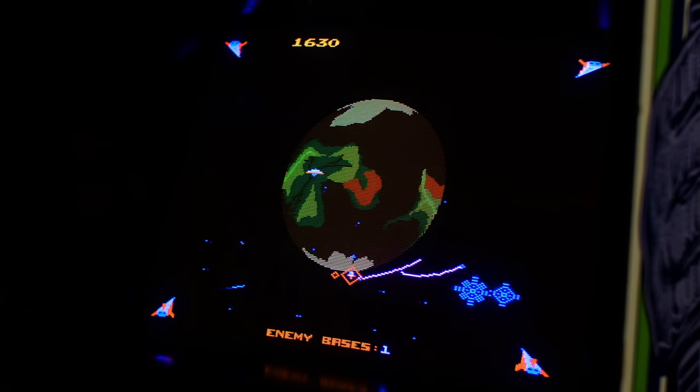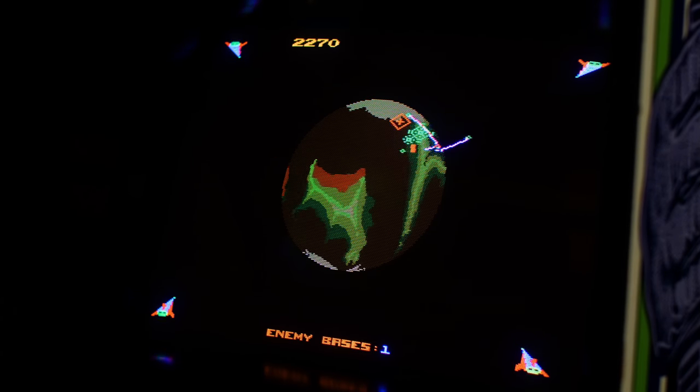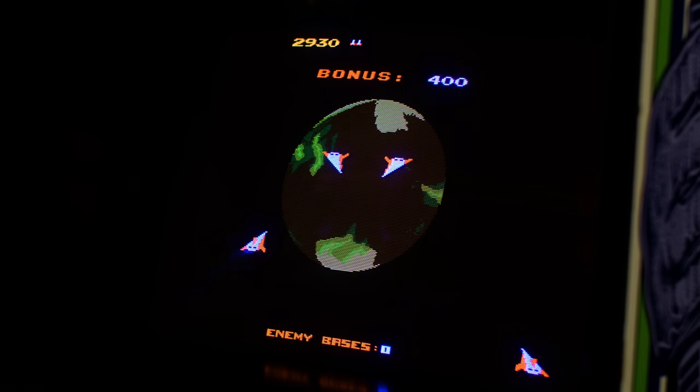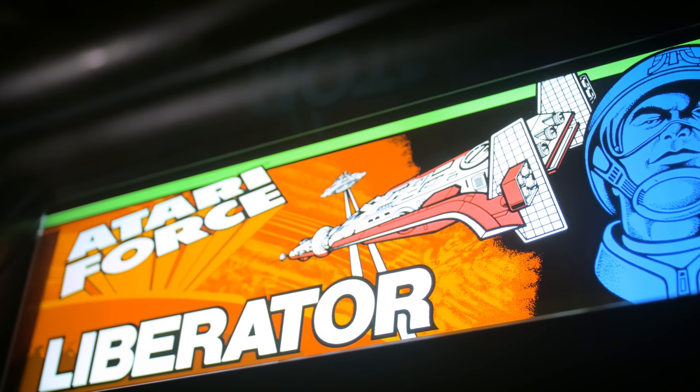Atari, never one to shy away from co-branding, immediately wanted to release arcade games that followed the comics under the Atari Force label. Following the story of the comic titles, codenamed Liberator, Atari released Atari Force Liberator — a reverse missile command with a trackball, fire button, and a shield button.